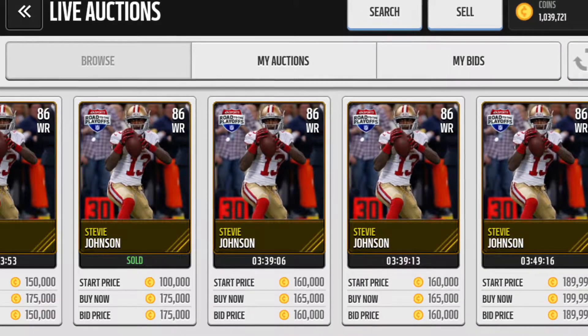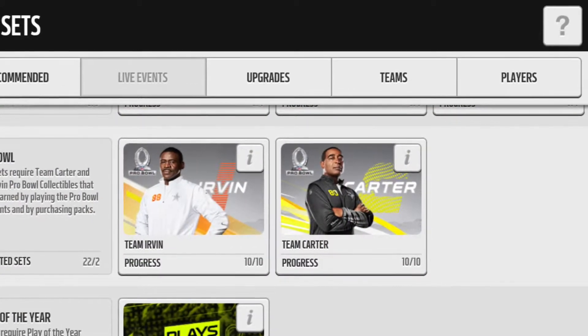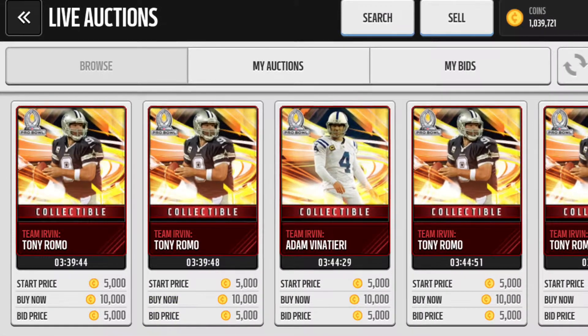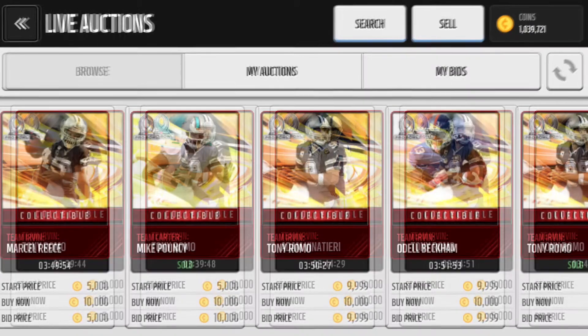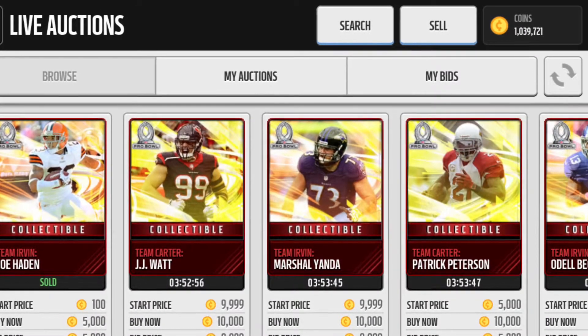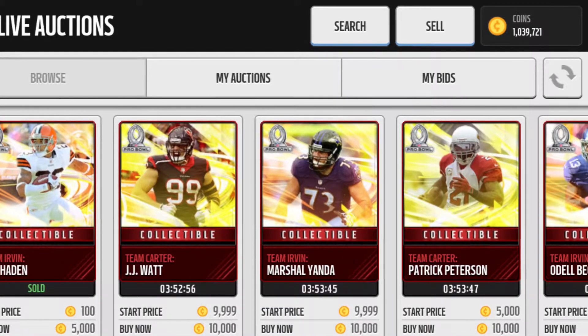Once you get to about $100,000, you want to do either the Team Carter or Team Irvin set. The Team Carter one is a little easier and sells for a little bit less, so I would suggest starting with Team Carter. You want to buy each of the cards for $10,000 using all your money — through bidding sometimes or buy now — then fill out the Team set.